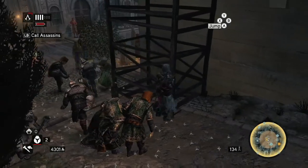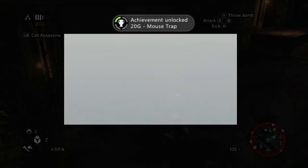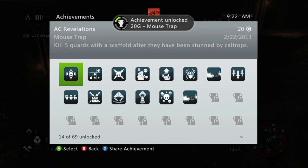Here's a big group of guards right here. Hit the B button and bring the scaffold down to crush a bunch of them — and there's the achievement for 20 Gamerscore.